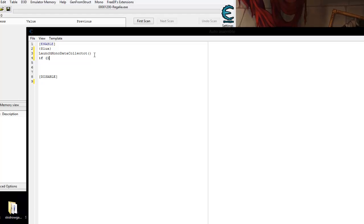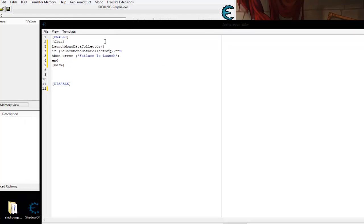...is equal to zero, then we want to print an error — 'failure to launch'. This will open up mono data collector. We'll put 'end' in there, and we'll close it off with assembly. Make sure you've got everything spelled right — I'm not the world's best typer. Let's see if we can add that to the current cheat table.